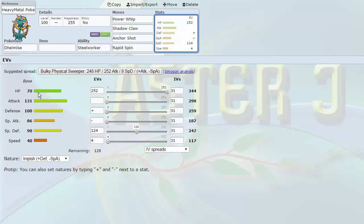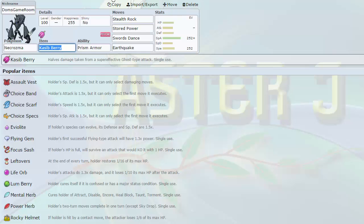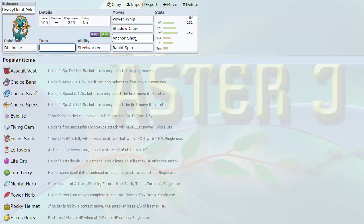I needed a Ghost-type on my team. Ghost-type hazard removers are really cool because not only do they spin block, they also spin themselves. Decidueye and Dhelmise are really good for that reason — they can remove hazards and spin block simultaneously. Dhelmise is the best though: it can come in on a spin, block it, spin itself, and then you're hazard-free while your opponent still has all their hazards. On top of that, base 131 Attack — hits 397 at max. With Power Whip at base 120, Anchor Shot at base 120 with STAB, Shadow Claw, Heavy Slam, Earthquake — this thing hits very, very hard and is tough to switch into.